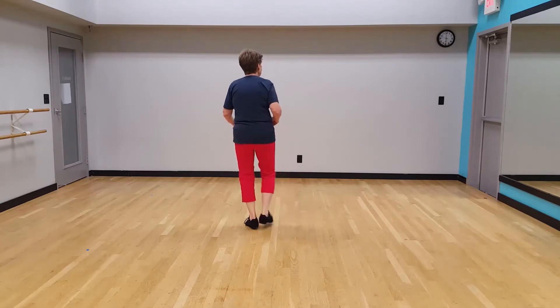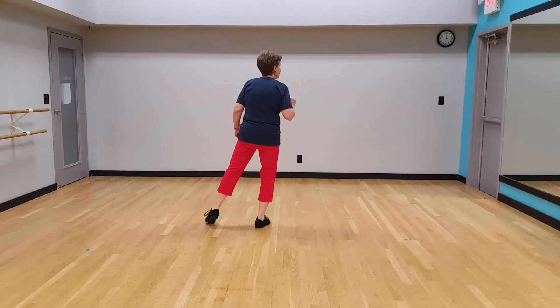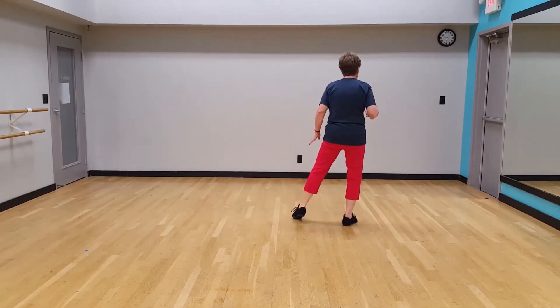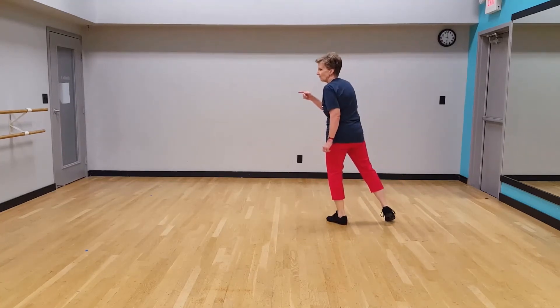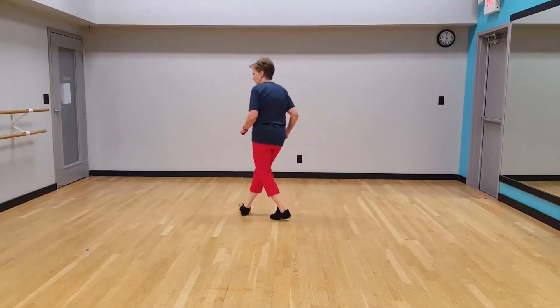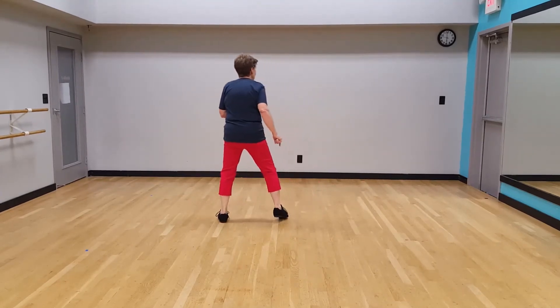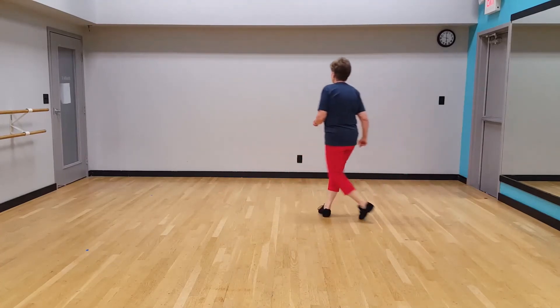Next section, we're going to step the right foot to the left and rock, recover, and cross in front, and step side. Then you're going to step together, together, rock, recover, and cross shuffle — right, left, right. So that section is 1, 2, 3, 4, and 5, 6, 7, and 8.